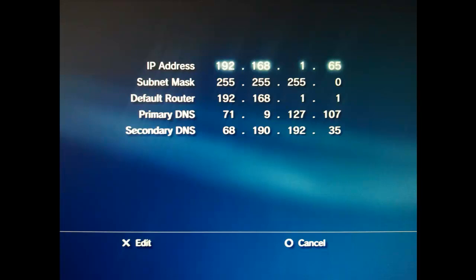Next, choose an IP address for your PS3. The first three sets of numbers is typically 192.168.1, and the last set can be any number between 2 and 255. It's typically better to use a larger number just to make sure that you don't conflict with any other devices on your network. For my example, I'm using 65. On the default router, it should be 192.168.1.1, and the primary and secondary DNS server numbers would be what we found in the command prompt.